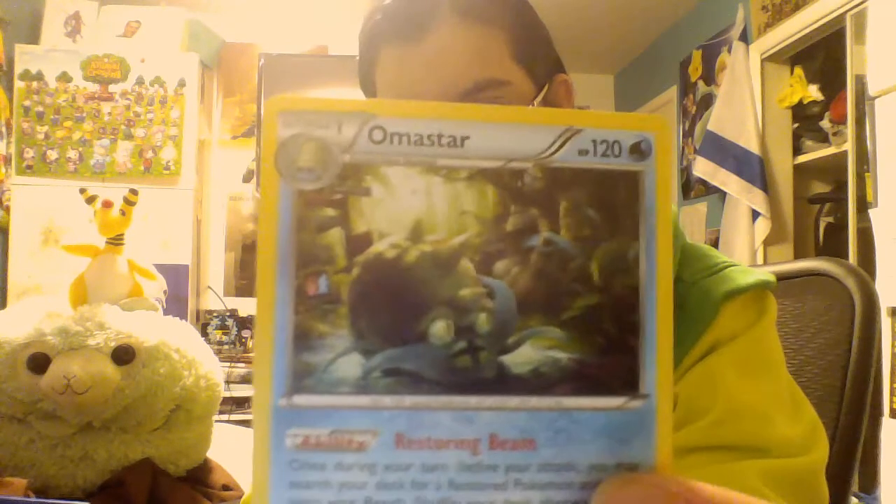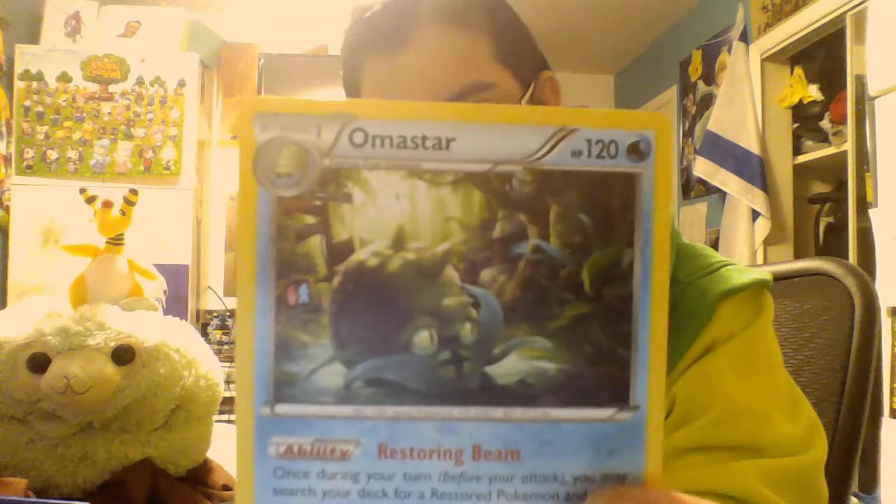A nice Amaura — Restoring Beam: once during your turn, you may search your deck for a restored Pokemon and put it on your bench. Shuffle your deck afterwards. Spinning Attack is 60. The artwork seems to imply that these Amaura are in some dystopian future where they've reclaimed everything, which makes sense because Lord Helix giveth and Lord Helix taketh away.